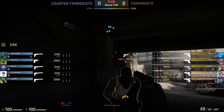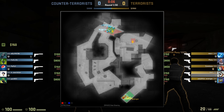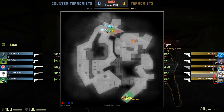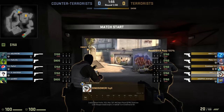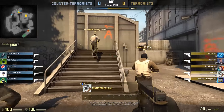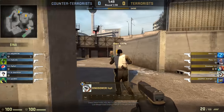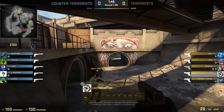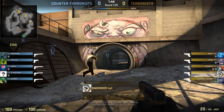A lot went wrong on this round, starting with the buy. Every single player on their team purchases armor. Nobody goes for utility, nobody decides to play support. One player should have purchased a flash, maybe a P250, and a smoke or double flash. Many different ways you could do it, but just having a little bit of utility would have helped big time in pushing into this site.